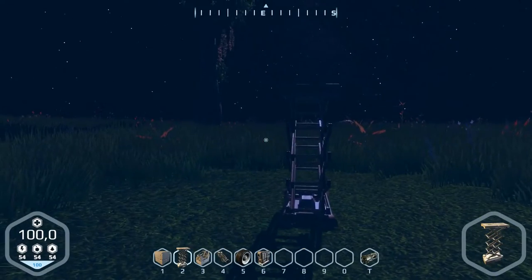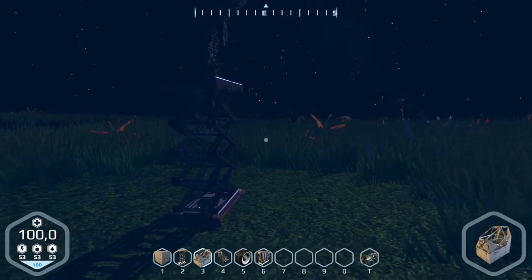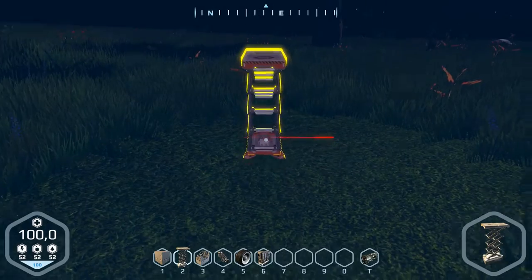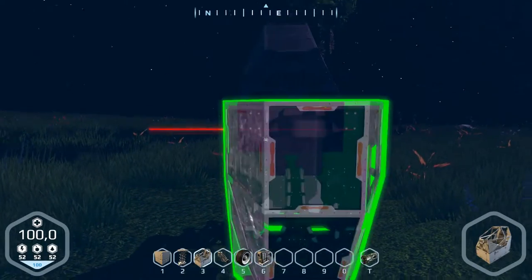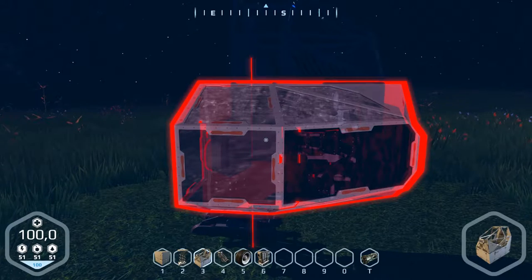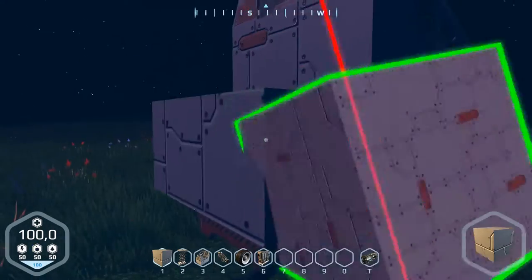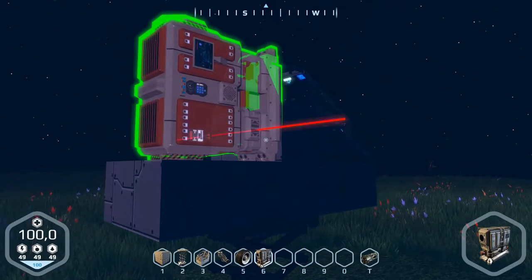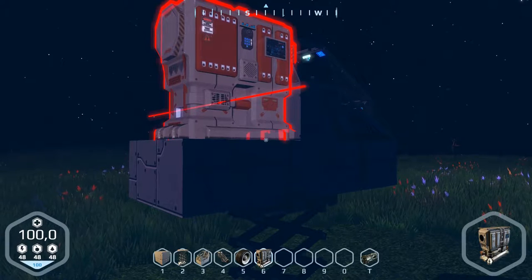Turn around and now we can fit it. We take the cockpit first — number three — and fit it on the top. We need more room for the generator engine too. Under the six — turn it around and it doesn't fit. Hmm, why not?